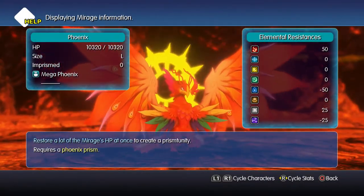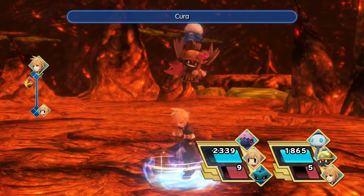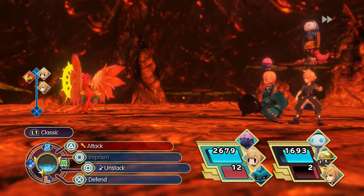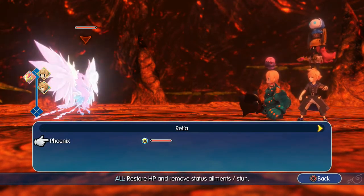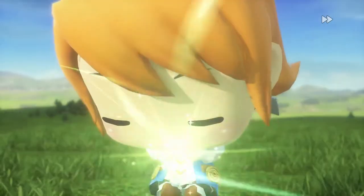Restore a lot of the Mirage's HP at once to create a Prism Trinity. So you need like quite a strong cure spell. I wonder if Cura is enough. Oh, I just used it on myself by accident. Cura on the Phoenix — I wonder if that will work. Is that enough? No. You kind of need something stronger. Can you use champions on Phoenix? You can use champions on Phoenix. I wonder if Referea would work for healing the Phoenix — if that would be enough heal to get him to unlock his Prism Trinity. There's only one way to find out.